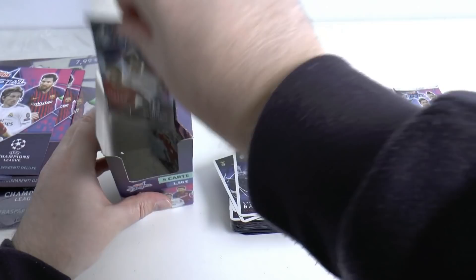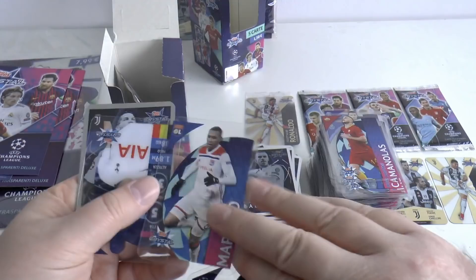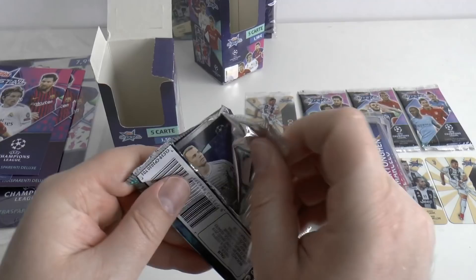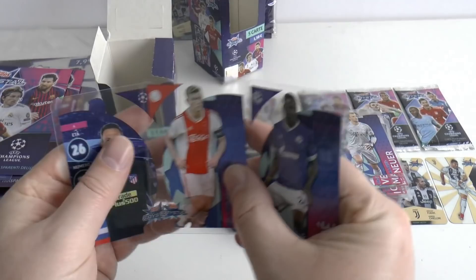Next up is our penultimate packet, which brings us Edinson Cavani, Solaire, Marcelo, Vertonghen and finally Ronaldo again as a Capocannonieri card. And in our final pack opening for this video — let's hope it's a good one. Start off with Neuer, then Dzeko Capocannonieri, Salif Sane from Schalke, the youngster Matthias De Ligt, and finally Atletico shot-stopper Jan Oblak.